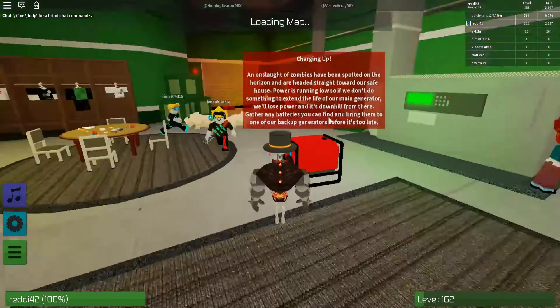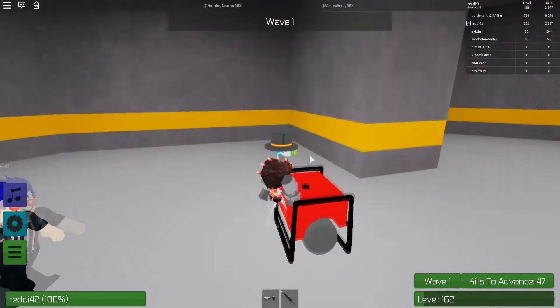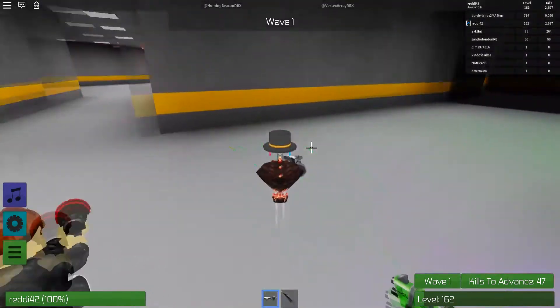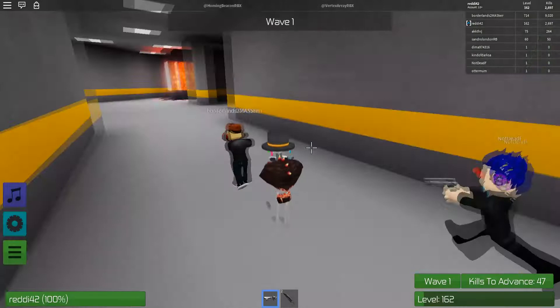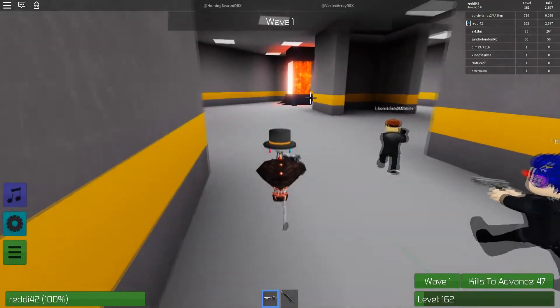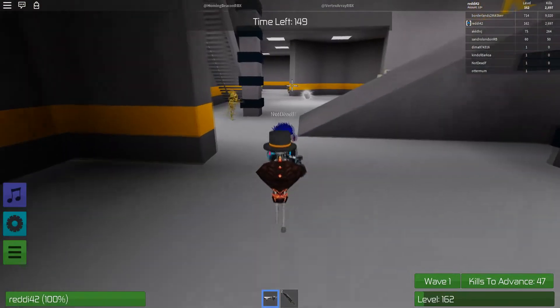One of the games for the Power Eyes event is Zombie Rush. It's a pretty simple event — basically you have to go around the map and find batteries, and once you pick up a battery you go back to your generator, which is where you spawn.